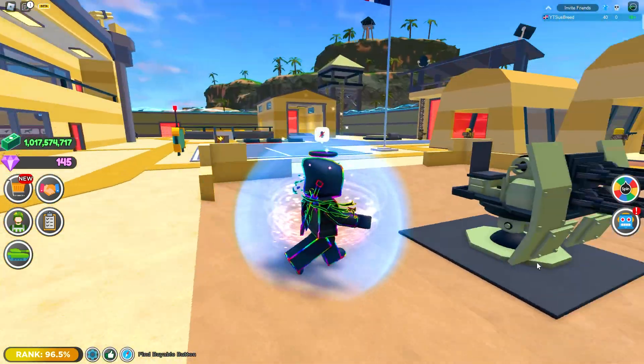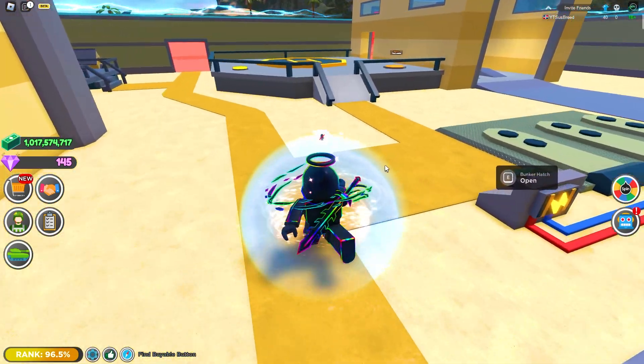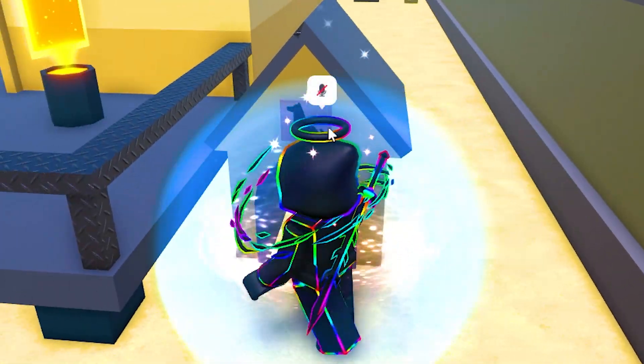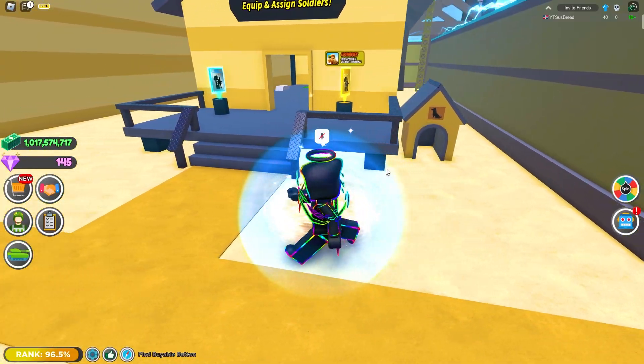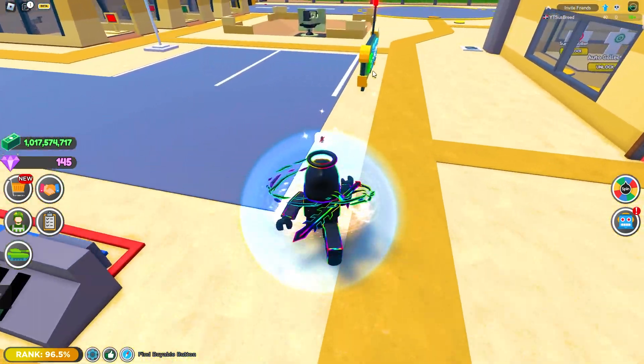I still wanted to give my overall opinion on the turret and everything else, so that's what we're going to be doing real quick. First off, I really do like the new paths, it looks really good with the new base update. They also moved Sussie Bacca's little house over here — I think this is a good spot for it, because there was absolutely no point of it being where it was before.